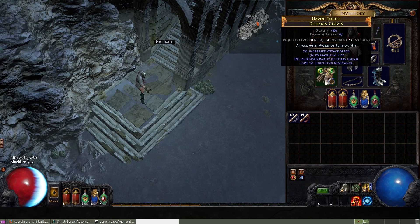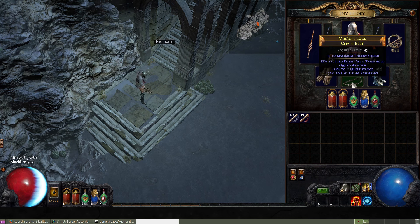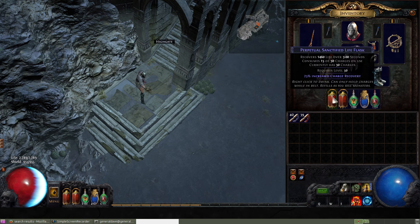These gloves are complete trash. A little bit of life — Purity of Ice and Hatred. Boots are okay: a good amount of life, a little bit of resist, and some movement speed. I got a decent amount of resist on the belt and that's it. Flasks are just basic, whatever I picked up.